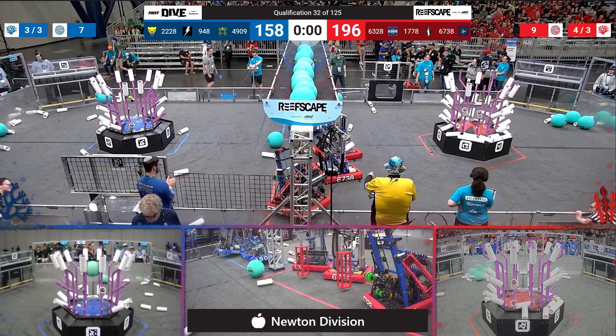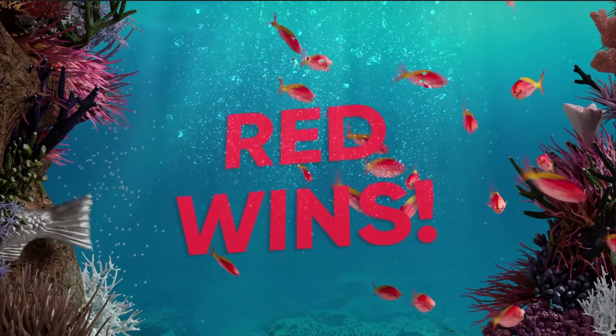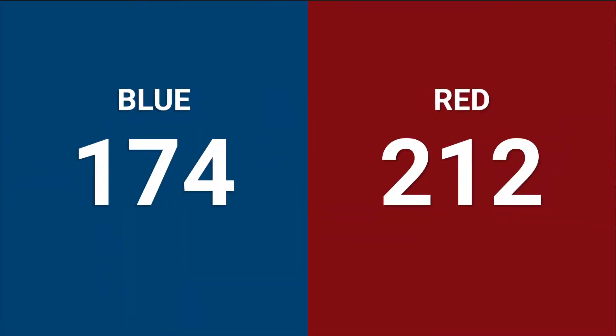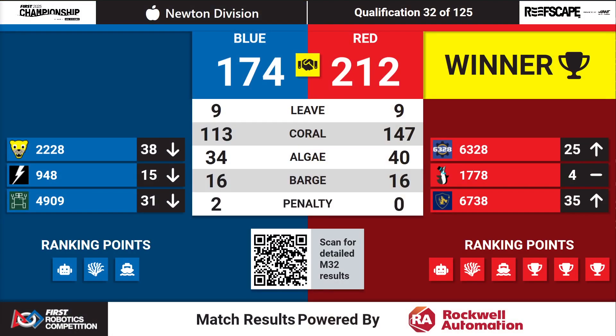And their alliance partner, Cougar Techs, are climbing. We can see down here on the Red Alliance — it's going to be Red Alliance. They're going to take that win. Let's see how high the score will go when we add in the bars. 2-12 to 174. They're going to pick up 6 ranking points; that's going to mean stability or upward motion for the teams on the Red Alliance. Over on the Blue Alliance side, 3 ranking points — still respectable in this game, but not quite enough.